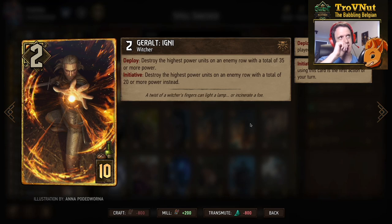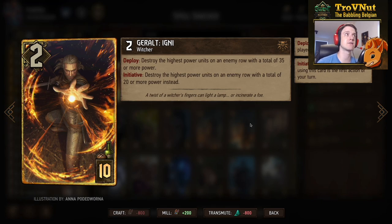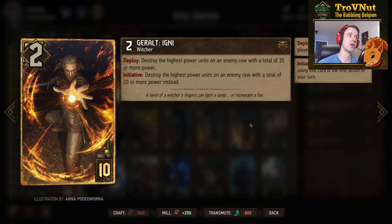Geralt Igni: 2 power, 10 provisions, and on deploy you destroy the highest power units on an enemy row with a total of 35 or more. But if this is the first action this turn — on initiative — you destroy the highest power units on an enemy row with a total of 20 or more power instead. This basically lets you clear rows where all units share the same power. For example, if there's nothing else on that row you can destroy an entire row of Whisperers in one go. It functions as our tall removal card, since we don't really have another option for that.